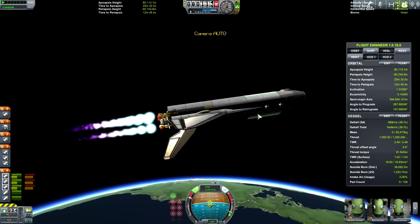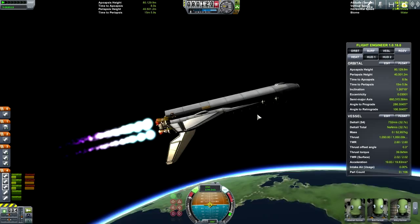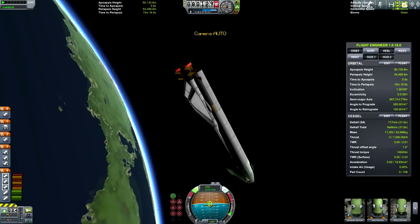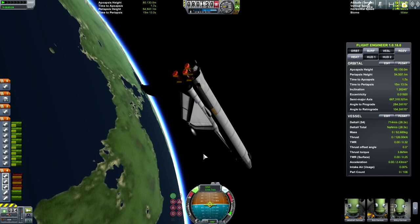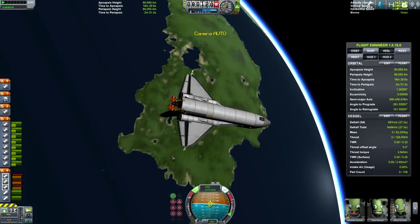Just checking my engines to make sure they're not about to overheat — which I think they are, so I'm going to cut them now. I can complete the rest of this by turning off my main engines and turning on my orbital maneuver engines to complete the rest of the burn. There we go — we have a circular orbit!